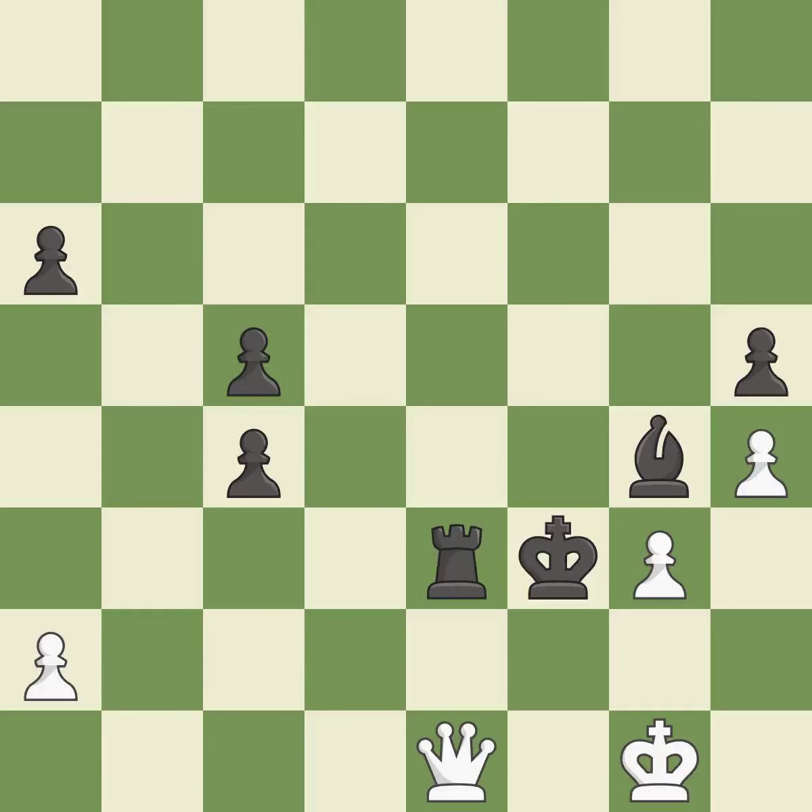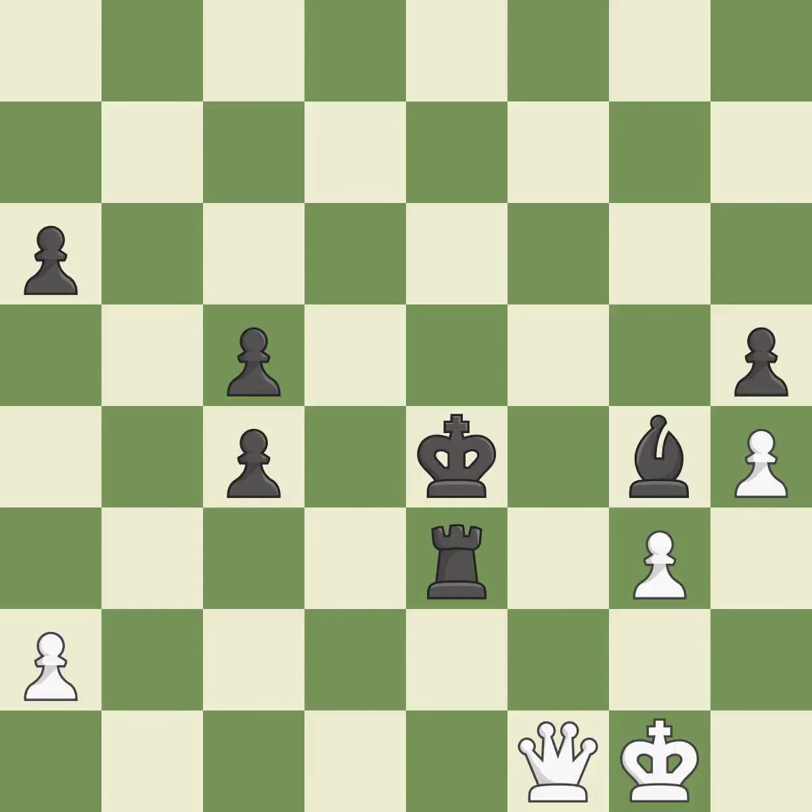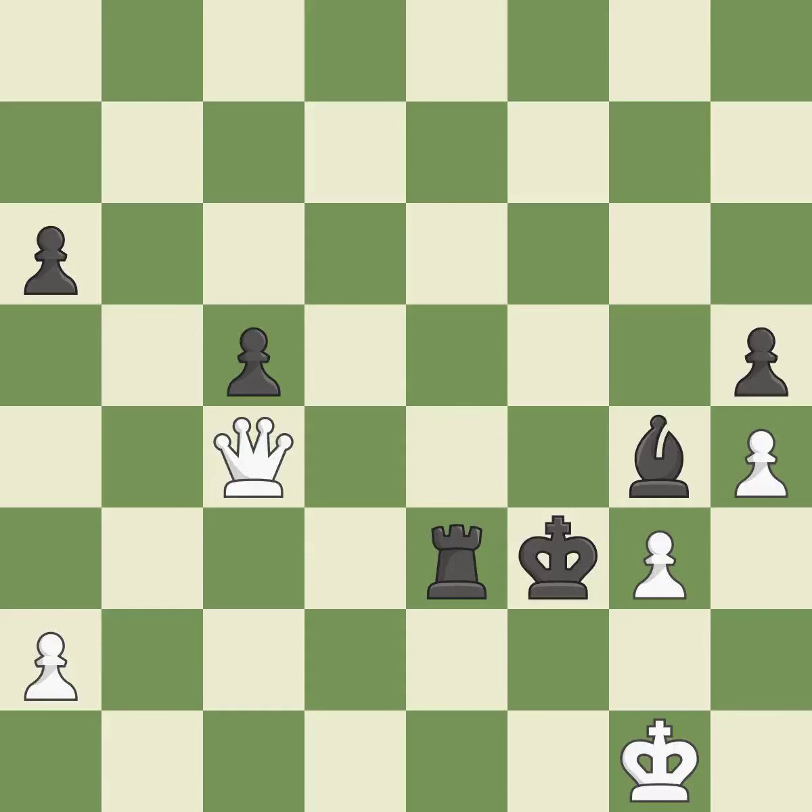The best choice is this one — it is ideal. This forks multiple pieces. This is the only move that works — a great move. This avoids the queen's check — it is ideal. This threatens to win material. This is the only good move — it is best. This moves away from the queen's check — it is ideal, perfectly on point.